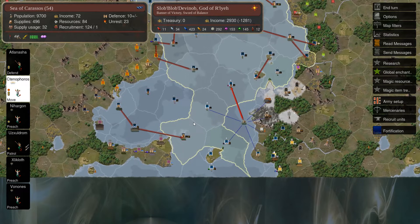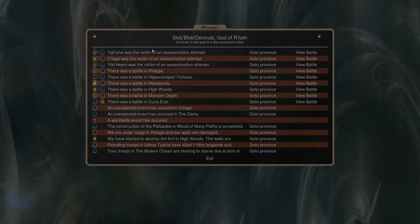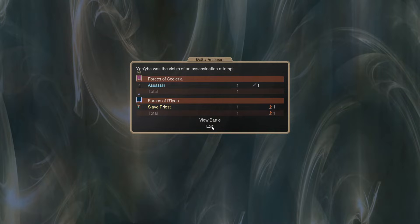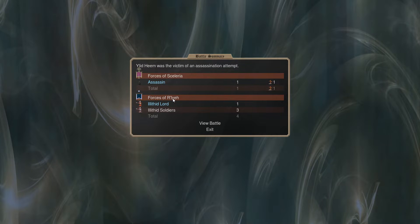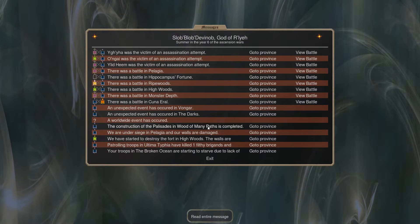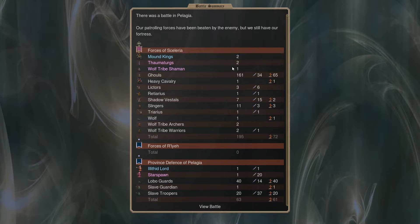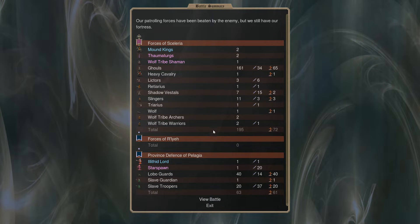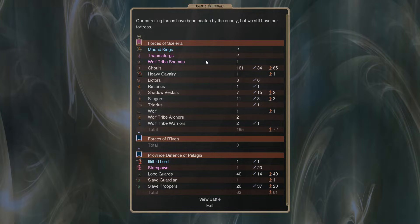I mentioned before that assassinations were becoming a problem - we lose roughly two to three characters per turn to assassinations pretty steadily every single turn. That's very inconvenient. Our commanders keep dying; all the priests I'm hiring to spread our dominion keep dying especially. Occasionally we kill the assassins back, which isn't very useful. I started to think about whether there was something I could do about that.